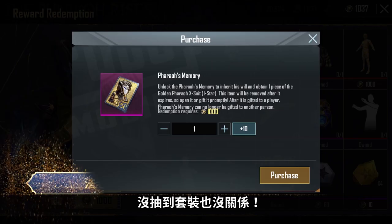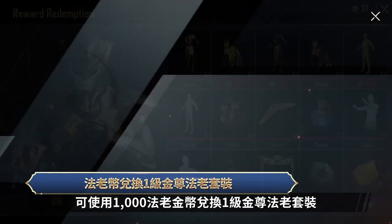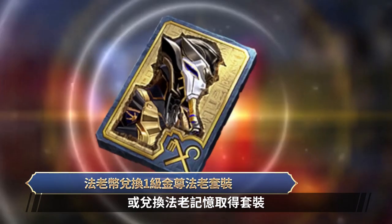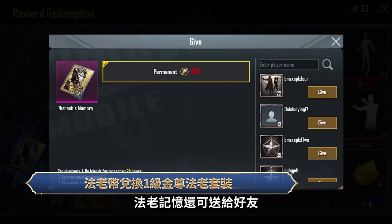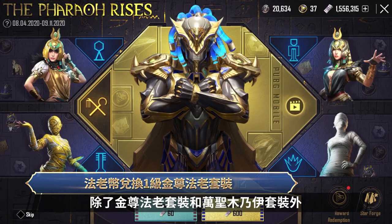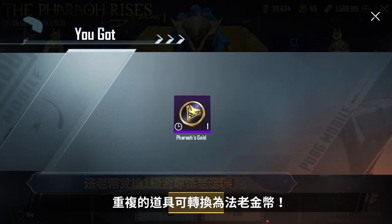Don't worry if a set is not drawn. Redeem 1,000 Pharaoh Coins for a Level 1 Golden Pharaoh X-Suit, or exchange a Pharaoh's Memory to obtain the outfit. Pharaoh's Memory can also be gifted to friends. Other than the Golden Pharaoh X-Suit and the Mummy set, duplicate items can also be converted into Pharaoh Coins.